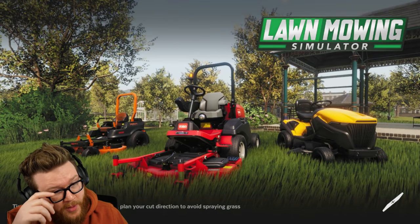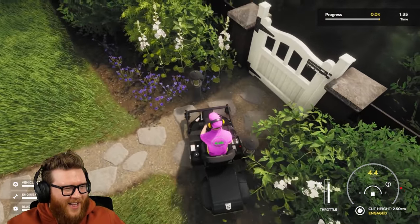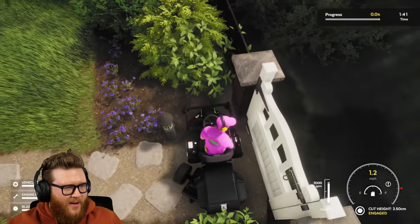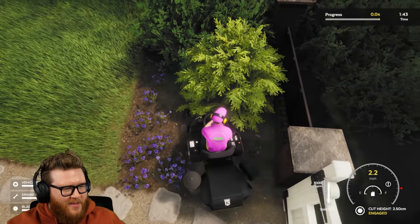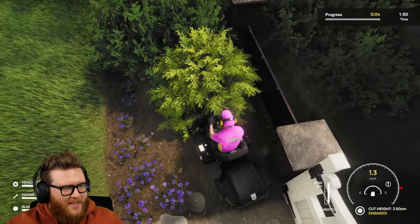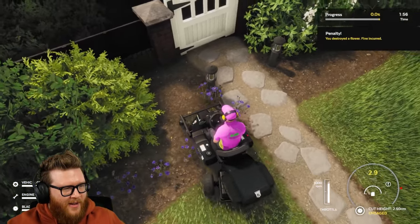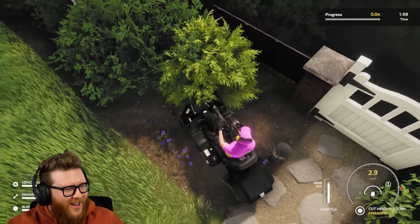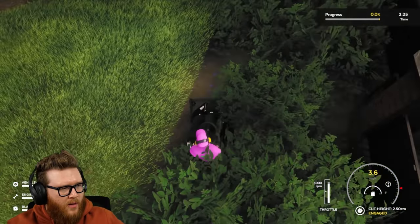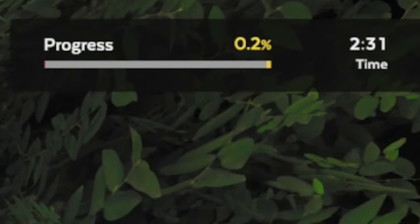We're going to goof around on this a little bit - see if we can't mow down some flowers and see what happens. I feel like there's going to be somewhere the collision breaks, right? It's going to let me out of the map. This is how you speed run it. I'm going to rocket myself backwards at full speed. I'm getting some air right here. I accidentally mowed some yard. Whoops. 0.2%. Whoopsie.